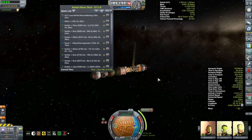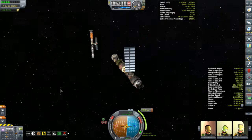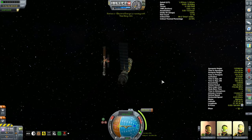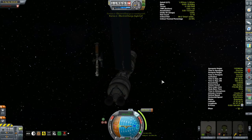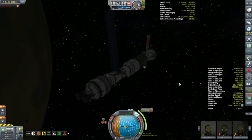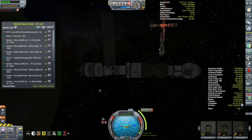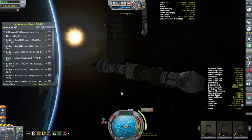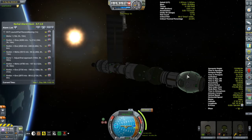I've got two scientists in the lab module working hard creating science from the data we've collected, but then I discovered that once the sun went down this thing went dead pretty quickly - we are out of power. Although I have a lot of electrical generation happening, I'm pretty starved when it comes to batteries. This is an old vehicle, and at the time I built it all I had were those little batteries that only hold 100 kilojoules of electrical power each. I'll just have to only research science while in sunlight and make sure to shut down the lab each time before we go into the night side.